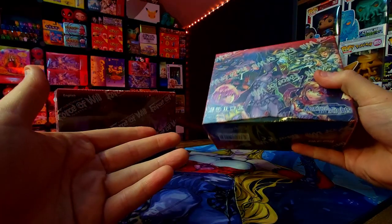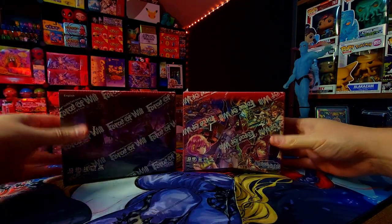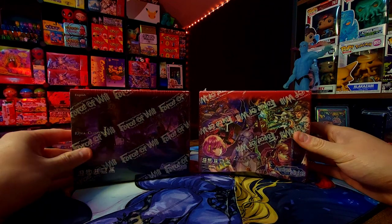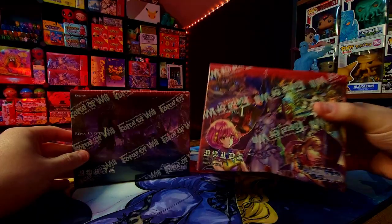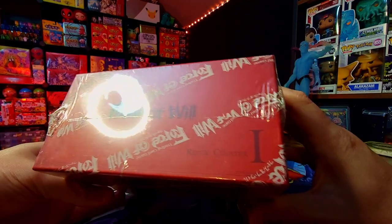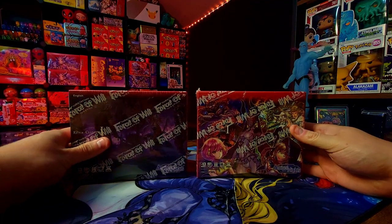These boxes are awesome — I love that they made them into their own little containers you can put cards into, kind of like what Pokémon does with ETVs and whatnot. This is actually the first booster box in the Rea Cluster, and Rea could be one to go for as a J Ruler, or her uber rare, or the very cool variants.